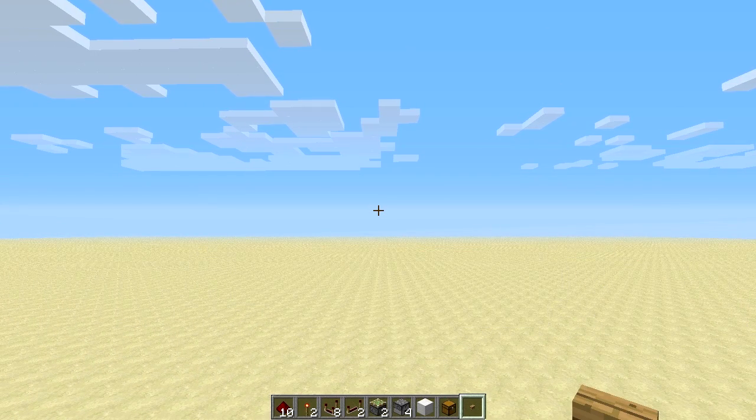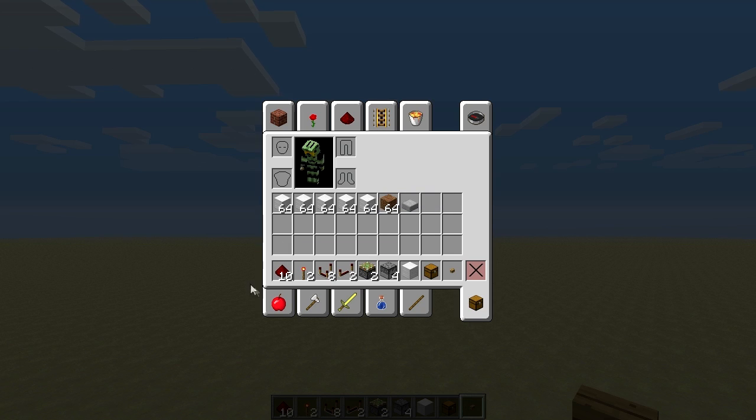Now let's get to the tutorial. In my hotbar you can see the items you're going to need to build this system. You're going to need exactly 10 redstone dust, 2 redstone torches, 8 redstone comparators, 2 redstone repeaters, 2 sticky pistons, 4 droppers, some building blocks of your choice, some half slabs of your choice, and a button or any other power source to activate the system. You're also going to need some stackable blocks — up to 64 items — to set up the system.